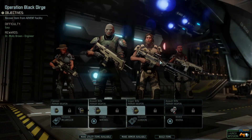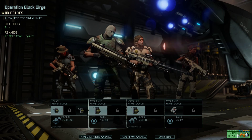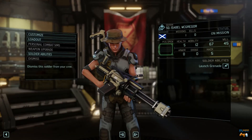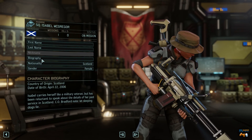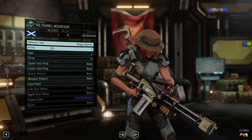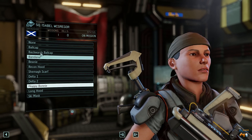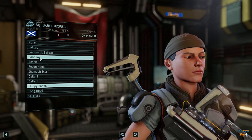Welcome back everyone to Web Gaming Central. We're picking up right where we left off in the last video, going right into this mission. I want to edit her really fast — I don't like the hat, I want to change that out, make her a little different. We'll keep all that, I just want to change the props. I'll give her a backwards cap — that looks pretty nice, I like the backwards cap.